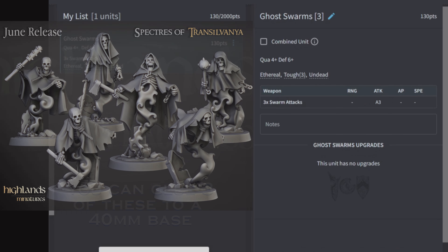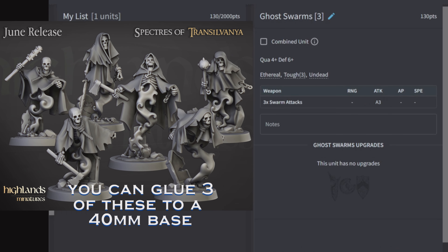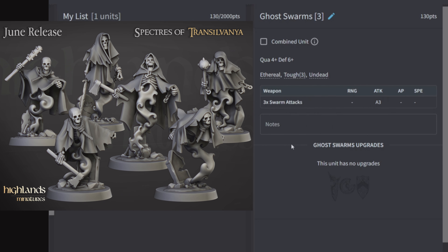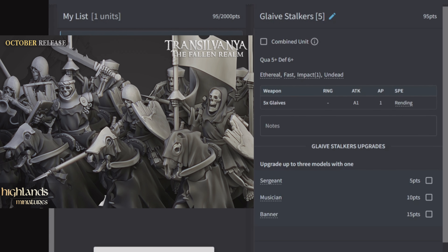Ghost Swarms: three of them for 130 points, quality 4, defense 6. Three attacks each with Swarm Attacks, plus Ethereal, Toughness 3, and Undead. No upgrades. Like other swarms, these aren't primarily offensive — they're little gribblies running around to take objectives and be general pains. Their point cost is a bit high for a swarm unit, but with quality 4 and nine attacks they can do some work. Defense 6 with Ethereal means two layers of 6+ saves, and Undead means the enemy has to kill them all to remove them.